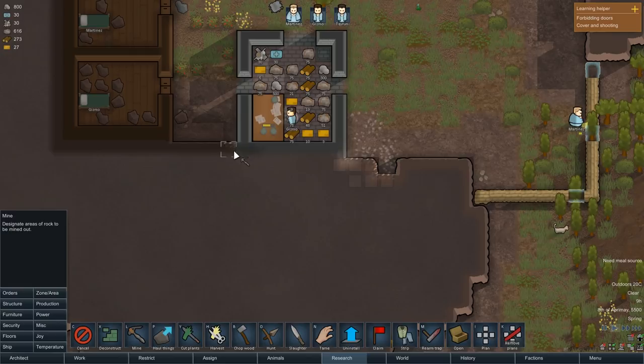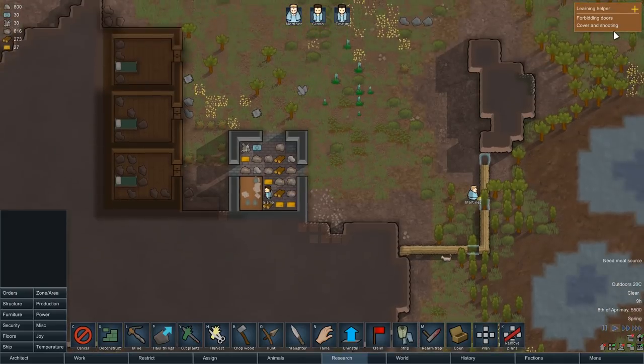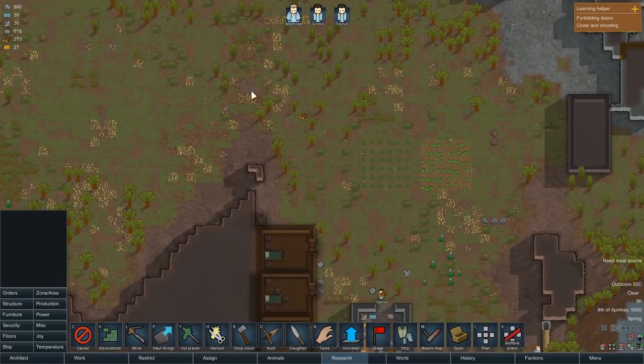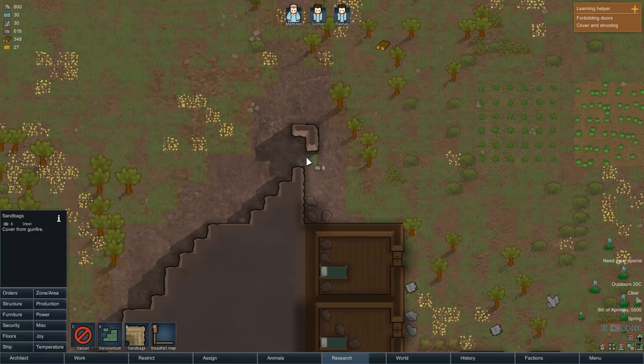We're gonna keep mining this steel here - I reckon this will go around the back and that's fine. Once we've done that, we'll probably go ahead and think about putting some more defensive positions in. If we go for security sandbags, we could put a sandbag in there.